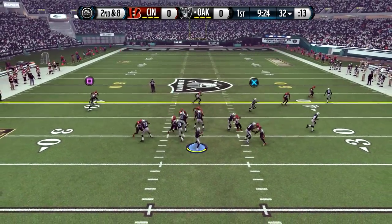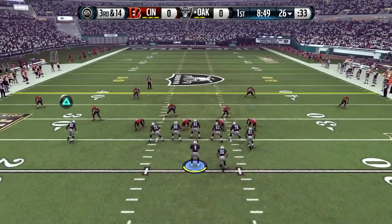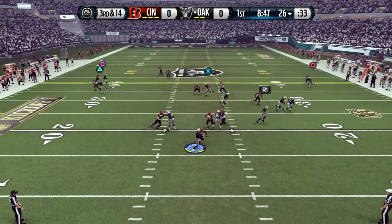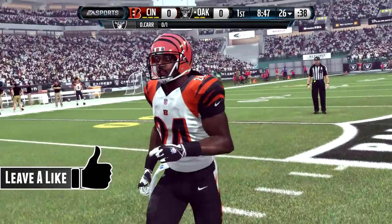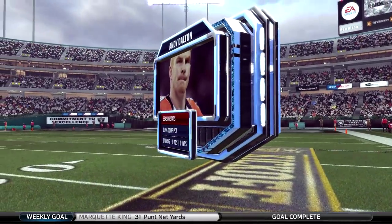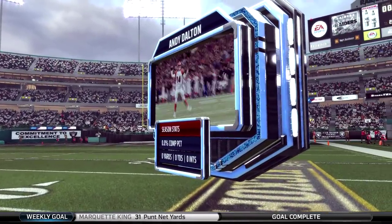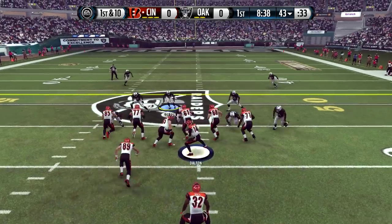The first play of the season isn't much by Latavius Murray. Second and eight, Derek Carr gets sacked — third and 14 at the 26 yard line. Carr just barely throws it away before getting sacked again, making it fourth and 14. That brings in Andy Dalton, the man who can do a lot in the regular season but not necessarily in the playoffs, and he'll look to lead the Bengals.